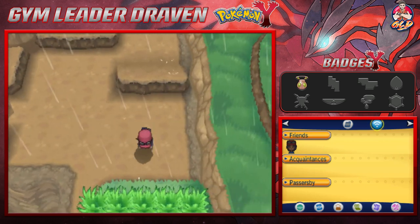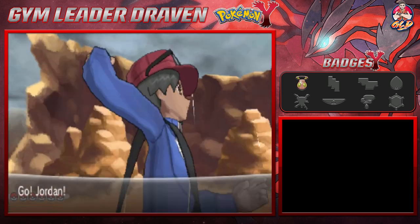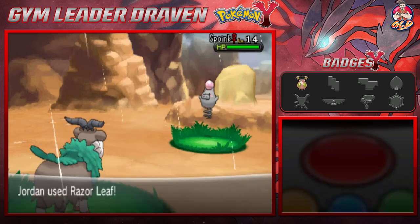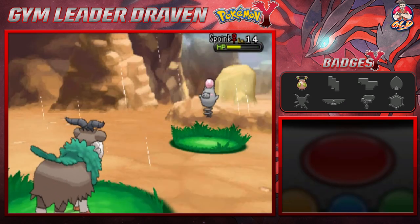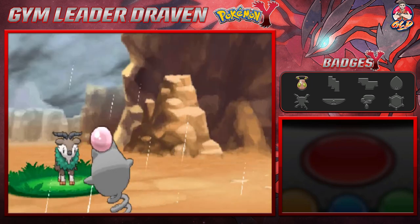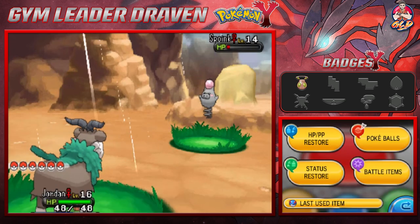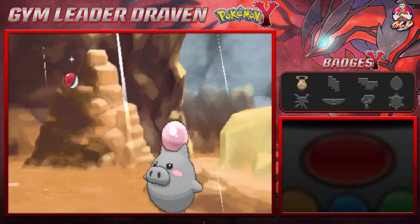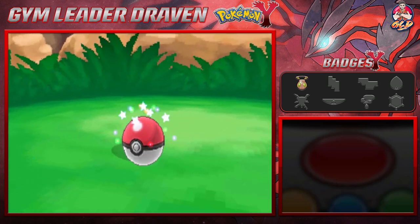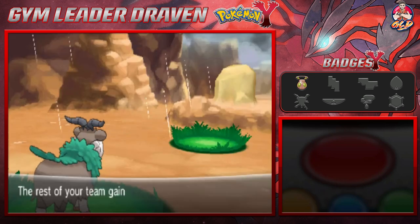Continuing forward, we're getting attacked by Pokemon. We found ourselves a Spoink — and yeah, we're going to try and capture this Pokemon. We're going to try and capture as many Pokemon as possible, and Spoink is one of them. Let's go with a Tackle attack, throw a Pokeball. Come on, stay in there — be cool man. And there you go, another one added to the collection!